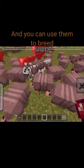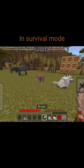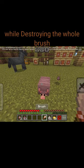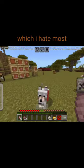They like to eat spider eyes and you can use them to breed. They drop scutes when brushed in survival mode if you use a brush on them. They will drop five scutes while destroying the whole brush. And you need six of them to make wolf armor.